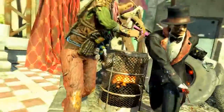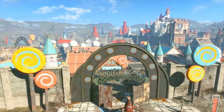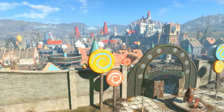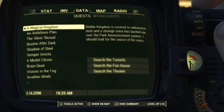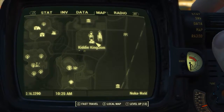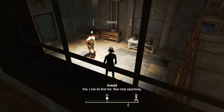To do any of this you will need the Nuka World DLC installed. What we need to do is come to Kiddy Kingdom, and when we enter here for the first time we will be spoken to by a ghoul named Oswald. As soon as this happens we will automatically be given a new quest called A Magical Kingdom. All three areas we need to visit to look for Oswald will be marked on the map, and we need to go to each of these three locations and find Oswald.